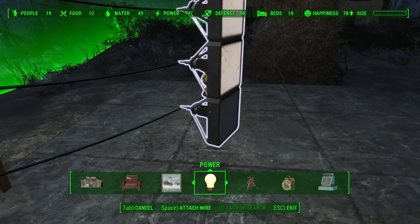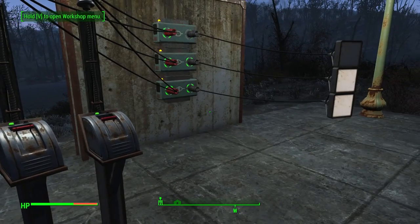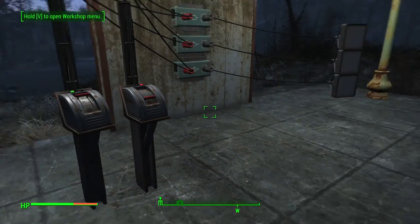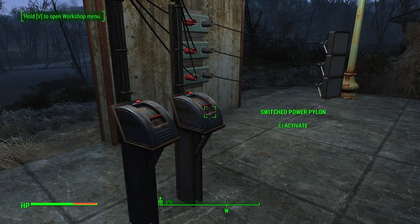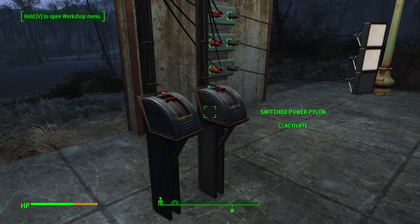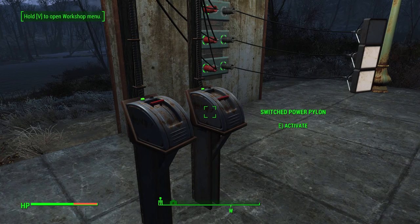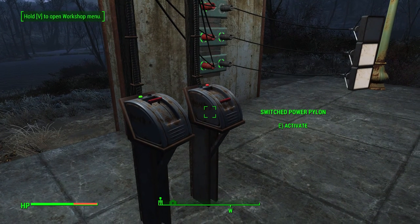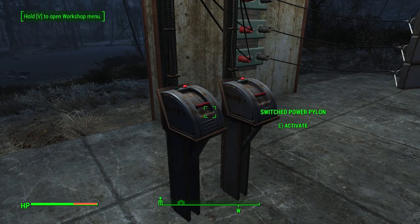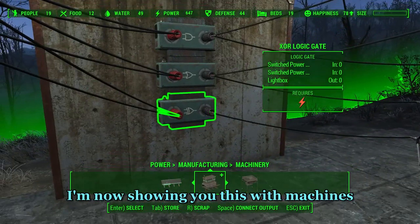To start off, place a wall with the three logic gates followed by two switched pylons connected to the power supply. If you're planning on creating a factory using these I highly recommend you build a control center — this being your control center from which you lead the machinery. The next thing you need to place is three lights. Once you've put the output to the selected lights you can quite easily see how the logic gates are going to work.